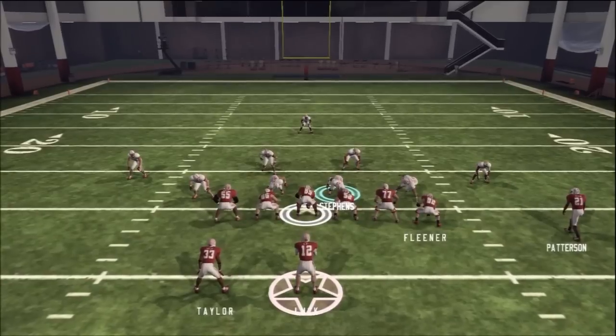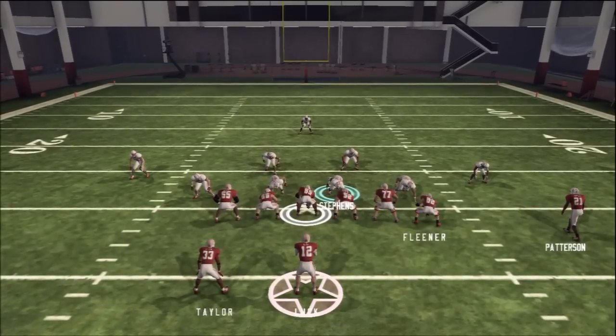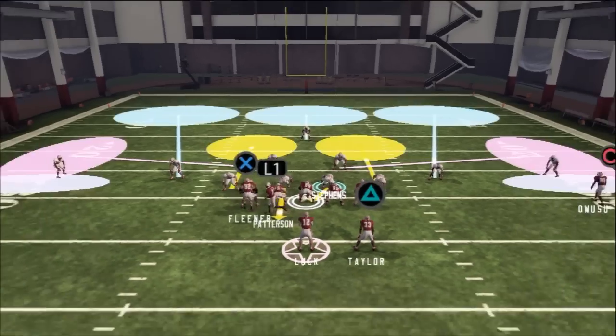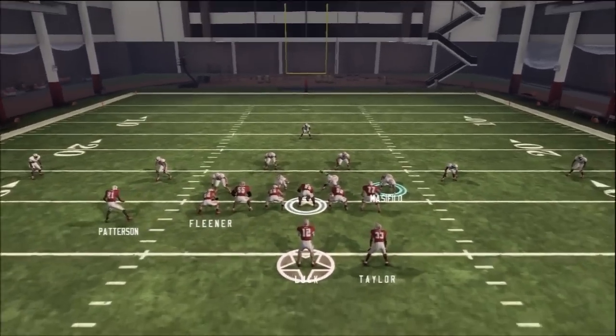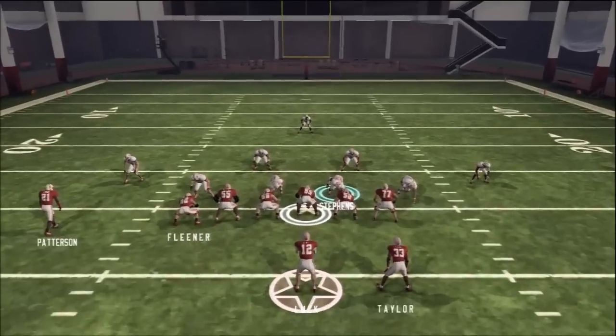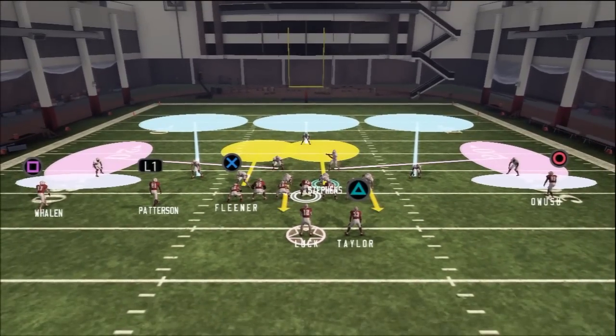If you want to do every other one, that's fine, just make sure that the one lined up directly over top of the tight end is one of the guys in the yellow. Otherwise they're just going to be able to streak the tight end right off the line and get a quick, easy, cheap gain. So if the play was reversed and it was on this side, we would want to make sure that the left-of-screen defensive end was one of the guys in the yellow.